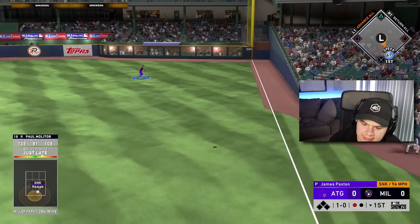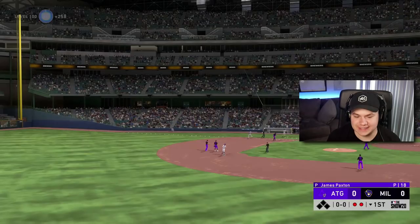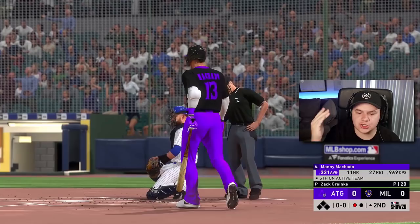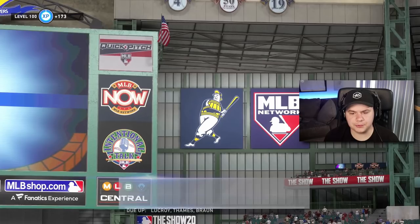Is that going to be a line out? No. There we go — that one's not getting caught. That should be a double for Paul Molitor. Ball four, we got our first base runner. Oh, that's a great cutter from Atron. I'm going to try a fastball high and in to Corey Seager — it's a strikeout, but such a lucky one it doesn't even feel good. Quick inning. We have 24 pitches with Greinke through two innings — that's solid.